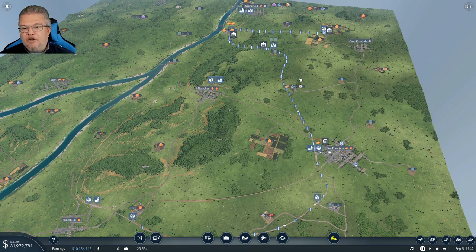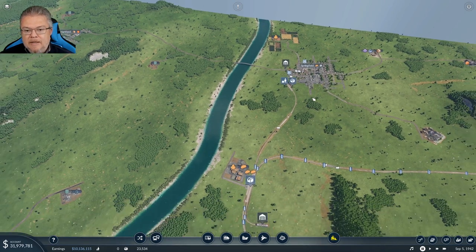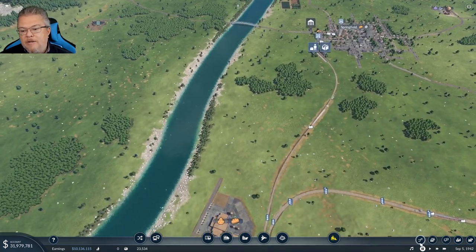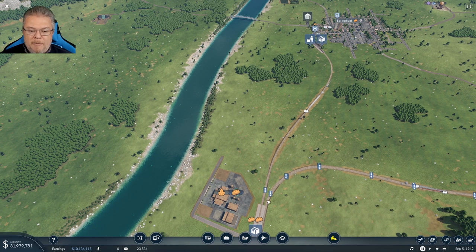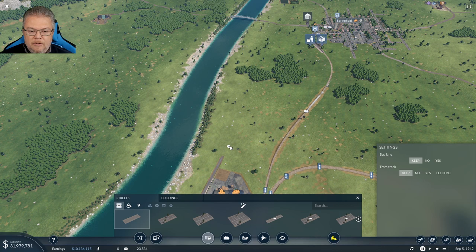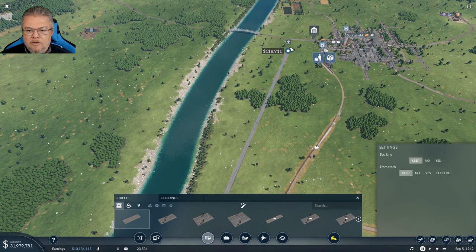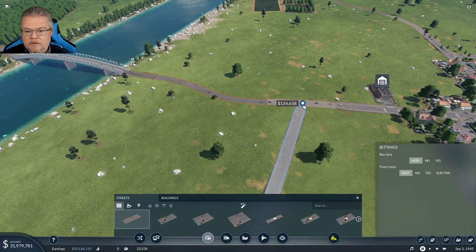There are some things we need to do before we get started. Last time we talked about this production line not being great — we're using a train to transport food into Springfield and we were constantly running at a loss. I reduced the maintenance costs but that's not the best approach, so we're going to fix that by putting in a road from this location over to here.